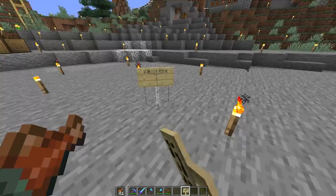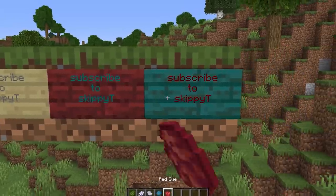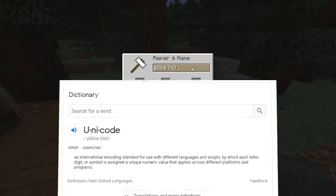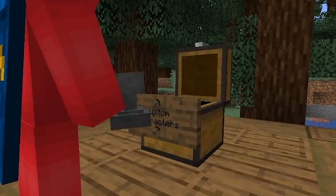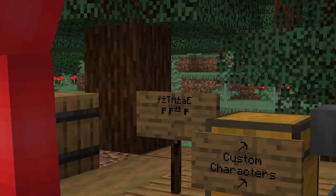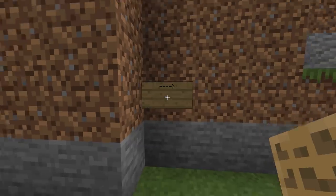Number nineteen: to most players in Minecraft, signs seem pretty limited — save for different colored dyes and wood types. But through the help of Unicode characters, there's actually quite a lot you can add to them. Since these characters and emojis aren't obvious to most people, they can add really fun diversity to your maps. Instead of an arrow that looks like a basic ASCII symbol, you can use a proper Unicode arrow — it's just so much nicer.